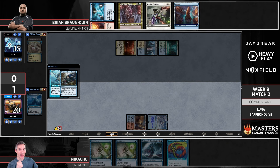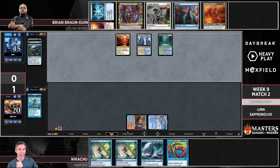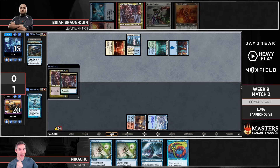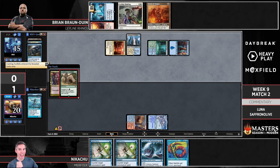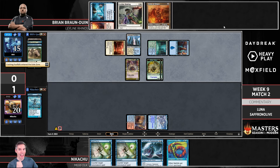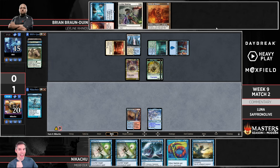No Force Negation, no mana for Spell Pierce — Scion was put on top. Looks like the Rhinos are coming. Shardless Agent — I wonder what this will find. Crashing Footfalls! Those chaotic cascade spells — you never know what they might hit. Some people play Beans in Legacy with it, and that's Moth Dust Changeling.